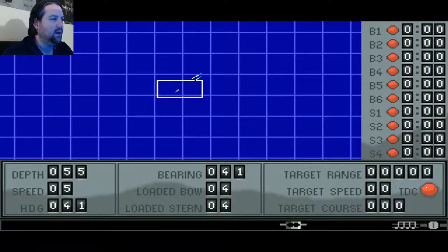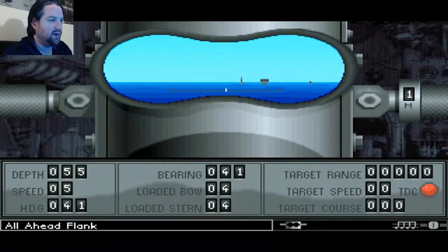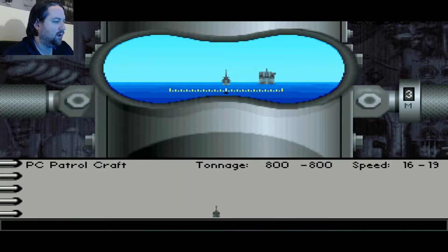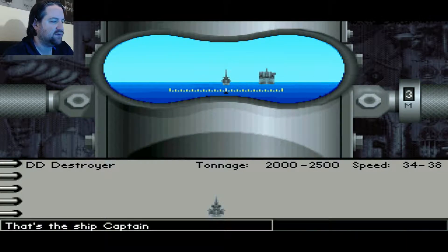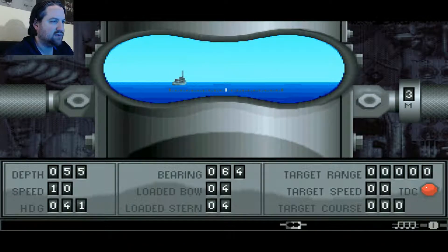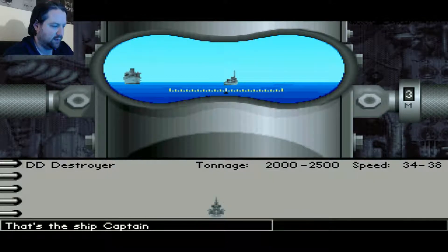Let's engage this target. Let's take a look through the periscope since we're underwater. Usually when your visibility is superb, it'll always start underwater. If visibility is poor, it'll start you on the surface. Our target is two destroyers and a troop transport. I only know that because I know this game well enough, but if you're curious, you can go over to this ship here and lock on. I think that is a double-D destroyer, so let's check the book.